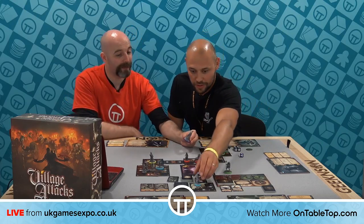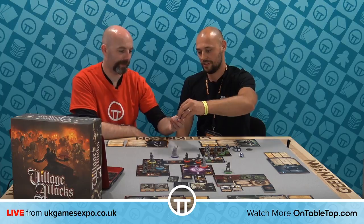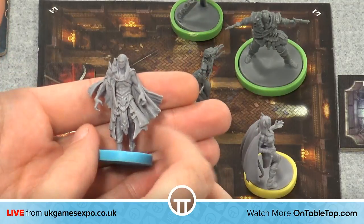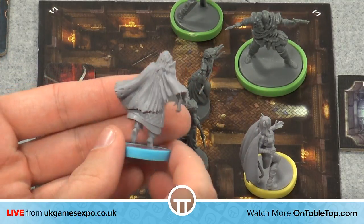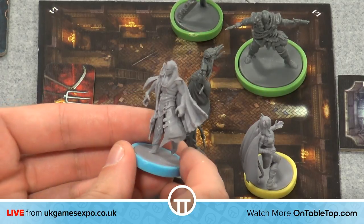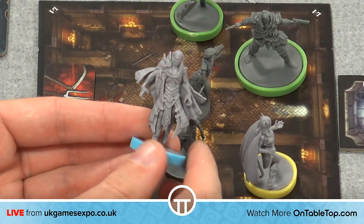And then we've obviously got the classic vampire, which was one that had to go in the core game. You've got the ancient menace going on in the sculpt. We wanted to try and give him a sense that he was kind of intelligent — like that Bram Stoker look where he was maybe someone who was once aristocracy.